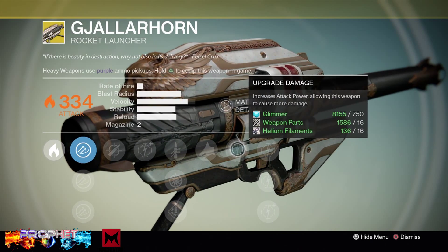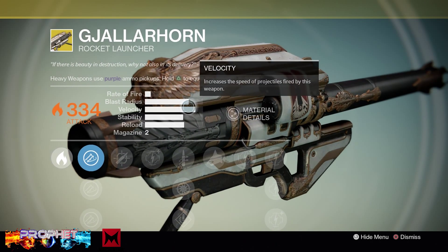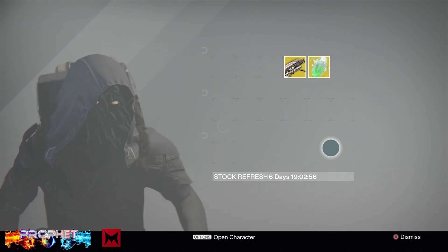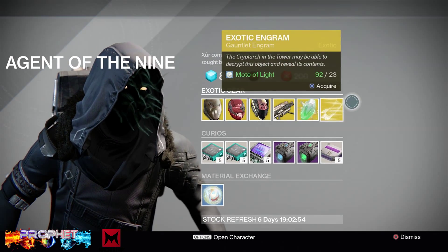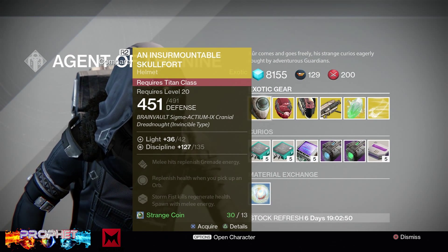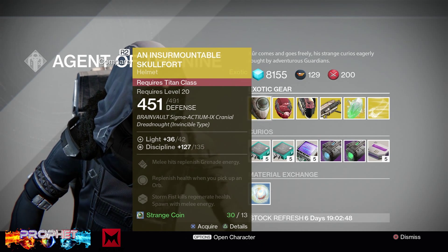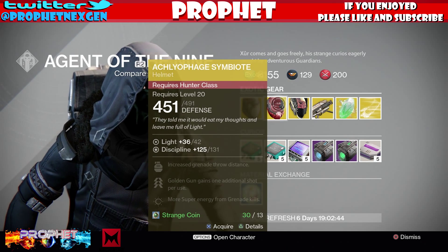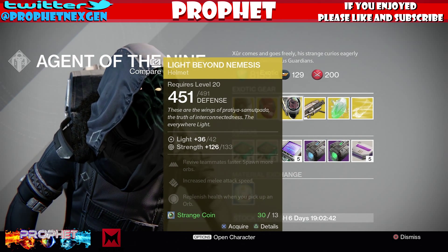The wolf pack rounds are probably the most important thing this weapon has — super strong. Those little wolf packs blow up and then come back and explode on the character again. Guys, seriously go and get yourself a Gjallarhorn, it's so important. He also has the Insurmountable Skullfort, which is a great helmet.